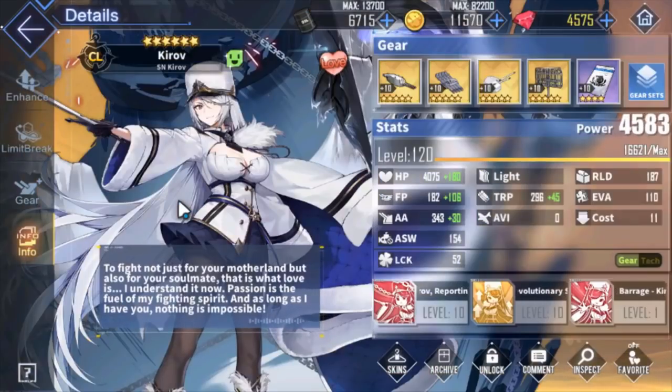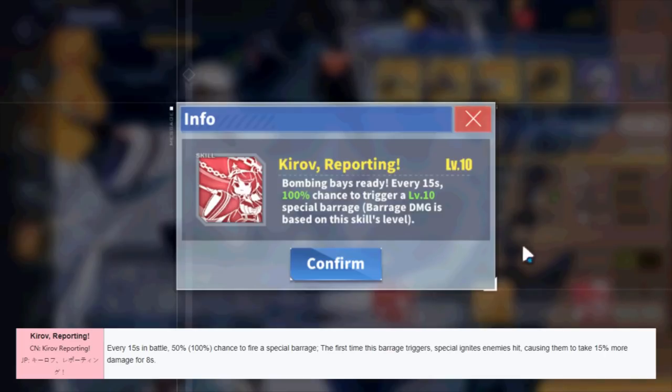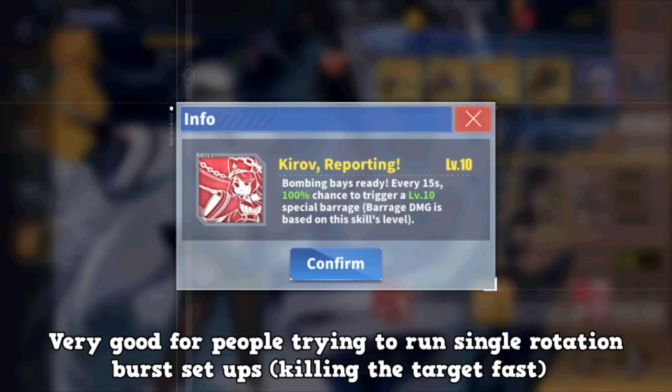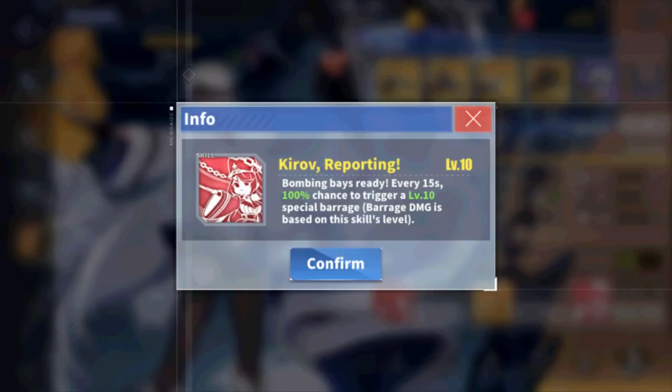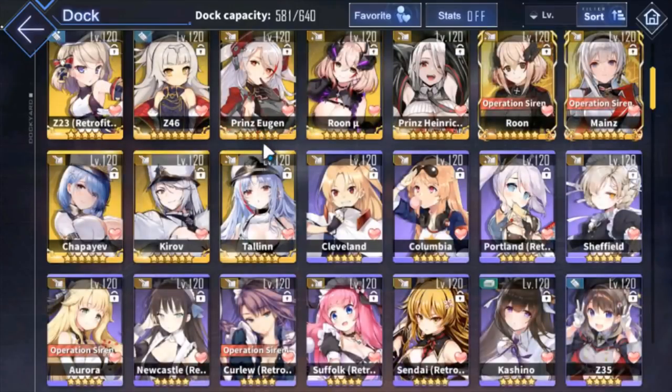Next, Kirov. She's a very unique ship. She has a skill where her barrage procs after 15 seconds, and when it lands it applies a 15% debuff on the enemy so they take 15% more damage for 8 seconds. The timing lines up very well with Helena's skill if you use an SG Radar to push Helena's scan to 16 seconds. Highly recommend a Kirov, Helena, and Assault Order burst setup.